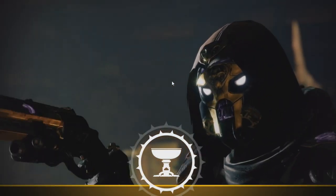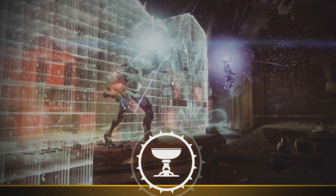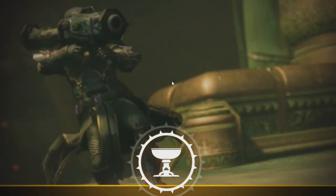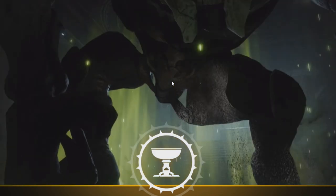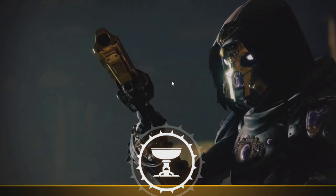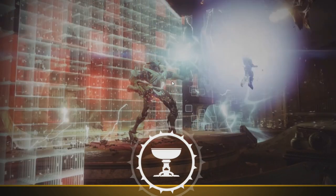Hey, what's going on guys, my name is Frostbolt and welcome to the video. In this one we're going to be taking a look at all the new stuff that has been revealed today in regards to the Season of Opulence. This includes weapons, new armor, some six-player activity, raid information, Iron Banners, Solstice of Heroes, and new pinnacle weapons, and so much more. We're going to dive into the trailer first and then we'll continue to explore.